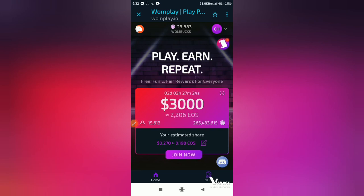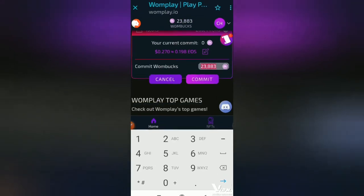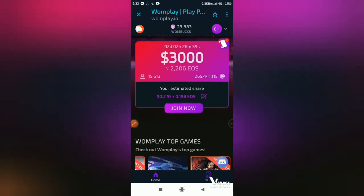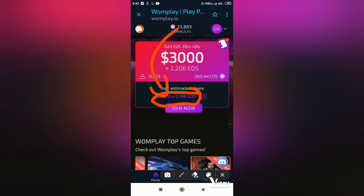This is how you join the Cash Pool event — by clicking on Join, then you put the amount of OneBox you want to cash out, simple as that. In order to know how many OneBox make an EOS, you can see the estimated share amount. That is twenty-three thousand eight hundred and eighty-three.